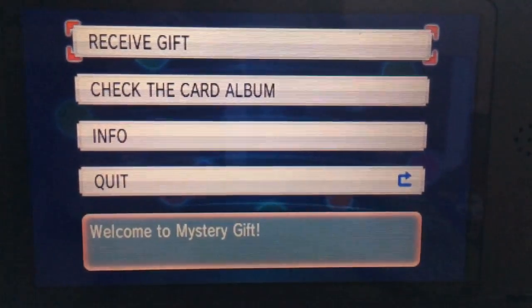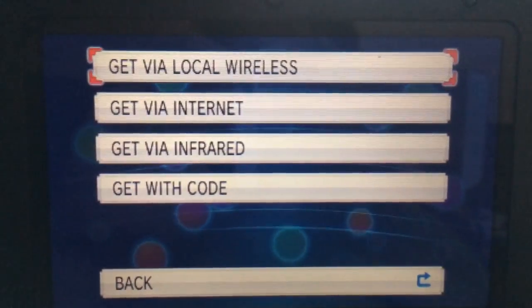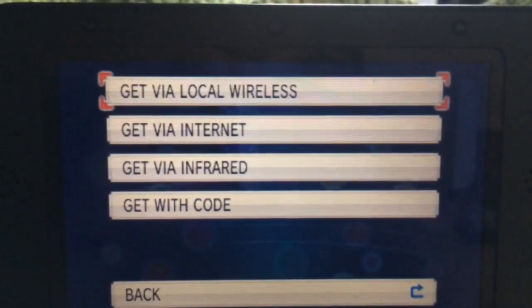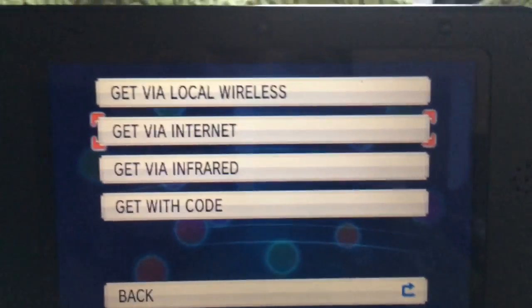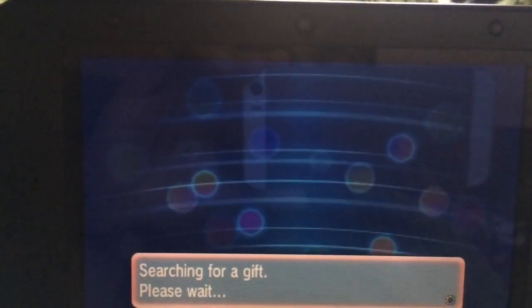You're going to go to Mystery Gift, then Receive Gift. Make sure you press yes and go down to get into it. Press yes.